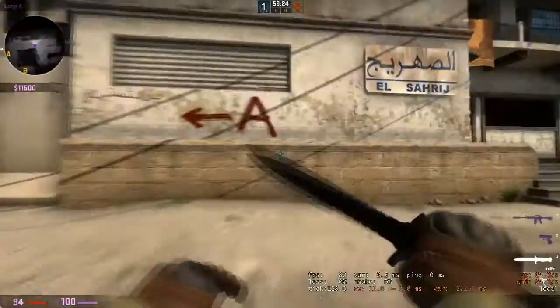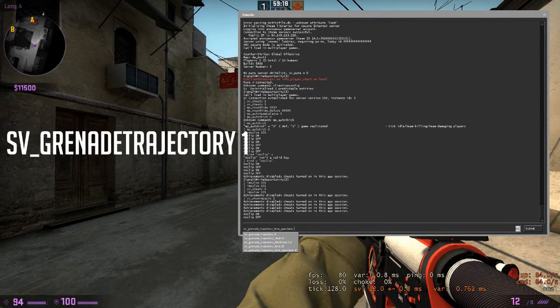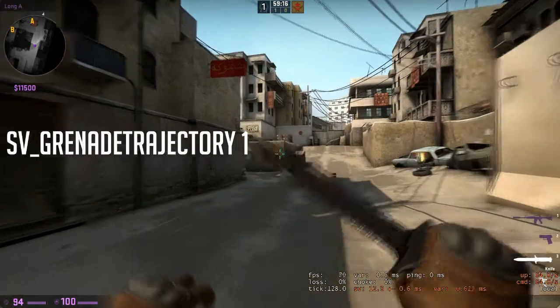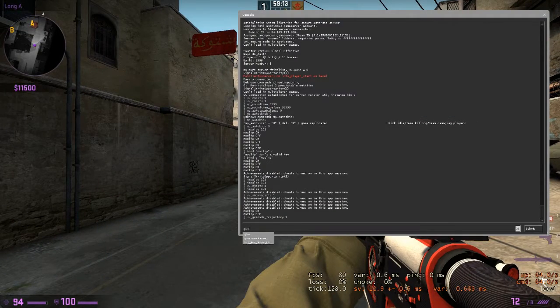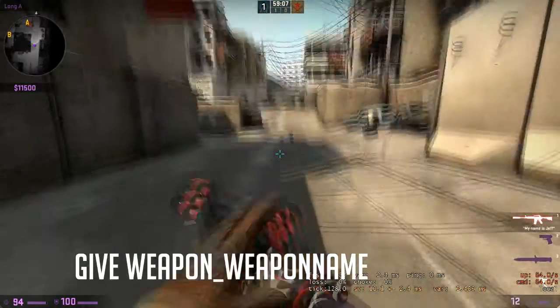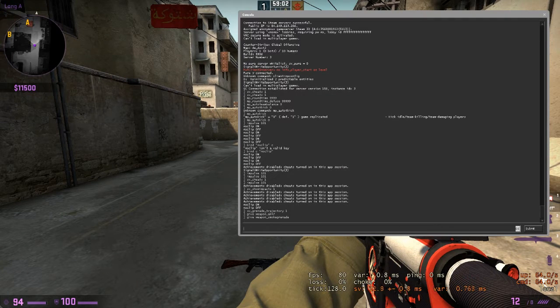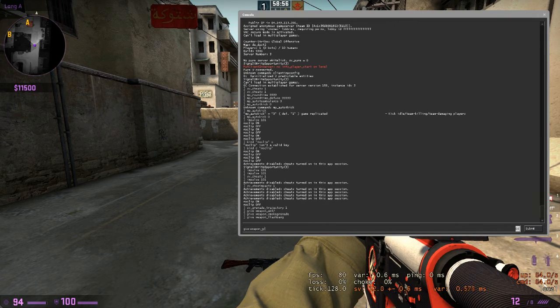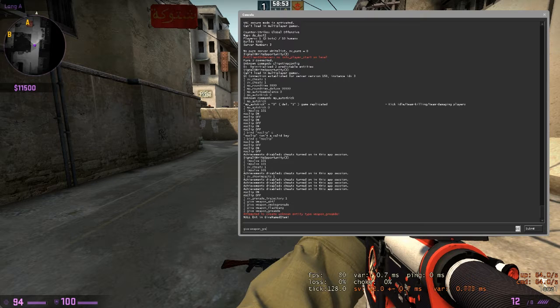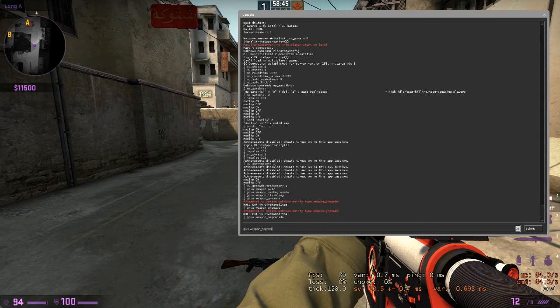What you also can do is sv_grenade_trajectory 1. So that's how you can give yourself a weapon — give weapon_ak47. Or you just go on give weapon_smokegrenade, give weapon_flashbang, give weapon_hegrenade, and also give weapon_molotov.